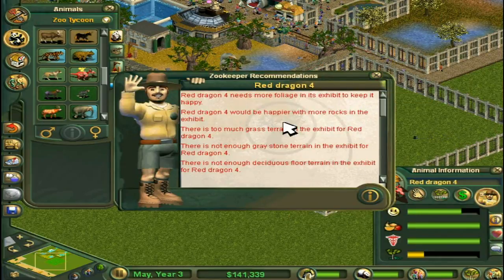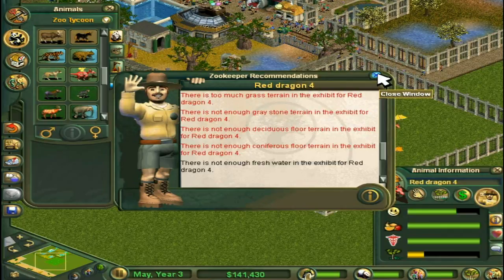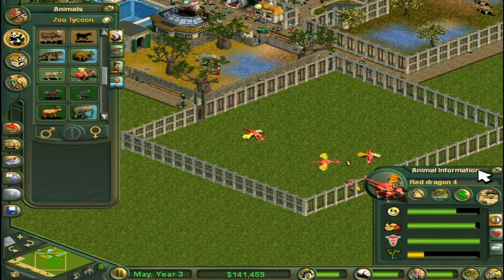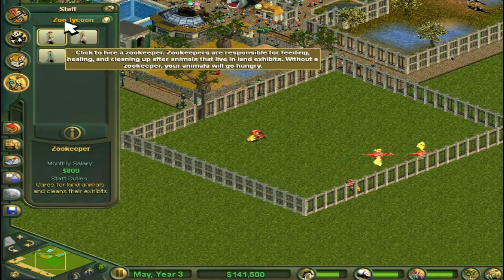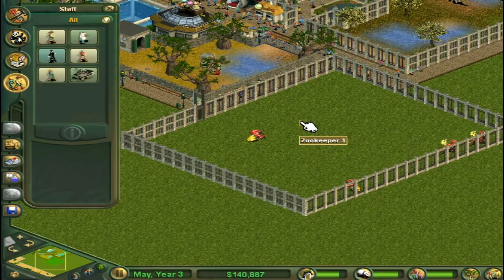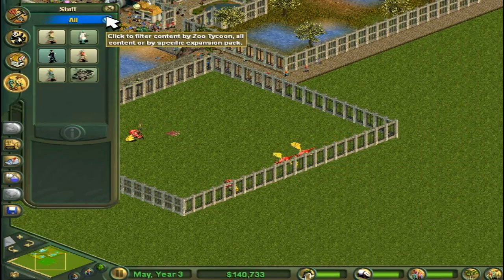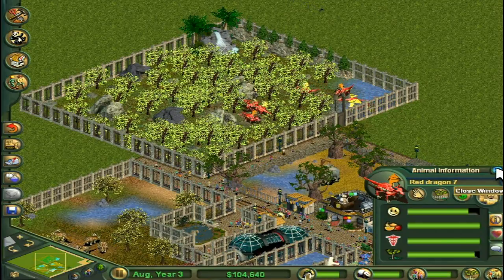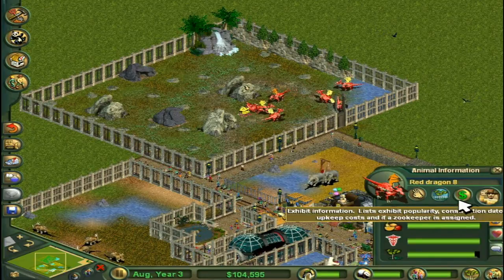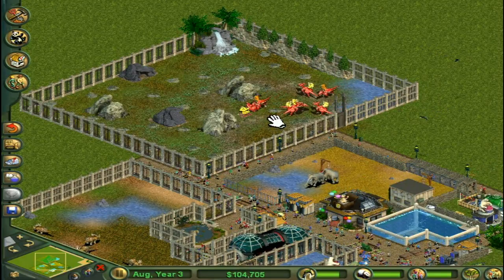First thing — more rocks, too much grass. Is this big enough? Not enough shadows. Wait — they can't get out, can they? They're not flying, are they? I really hope they don't fly. That would be terrible. So we need a new zookeeper — Mr. Boss Zookeeper, you are going to be in charge of the most epic enclosure ever created in the world. Zookeeper 3, you are in charge of the dragons. How cool does that sound? There are our dragons. Their happiness is rising up now.